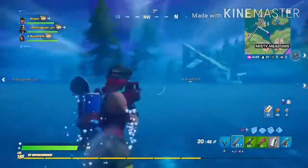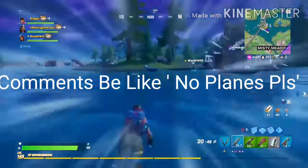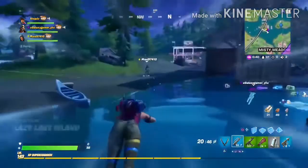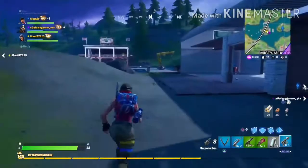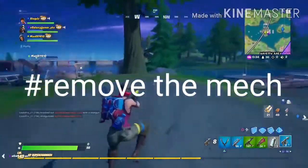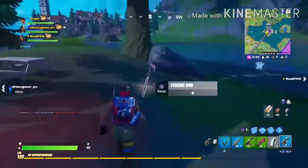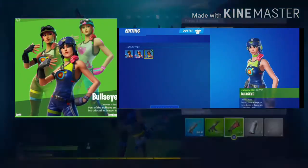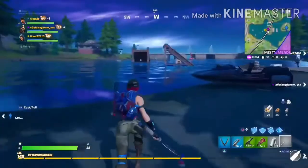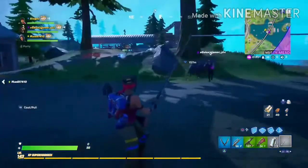No new mobility has been added this season, sadly. I was hoping for something new — maybe planes being added back, or ballers, or something like that. Definitely not the mech though. There's also a new style for Bullseye — the skin I'm wearing in the background — it's a textile style and it's really good. A free style for an 800 V-Buck skin is something I really rate.